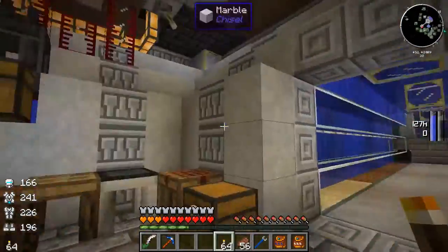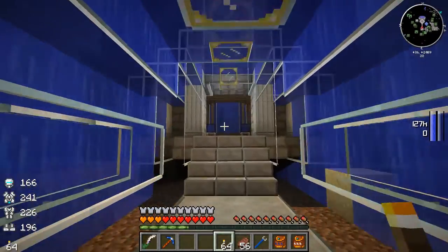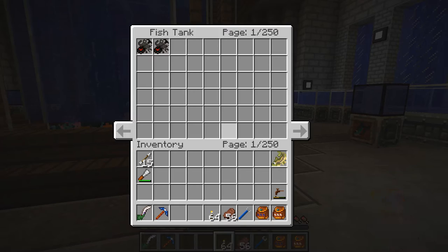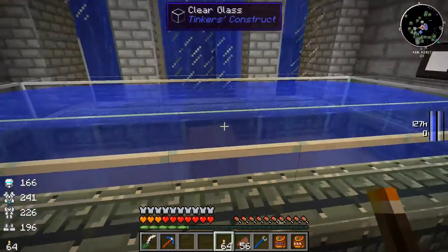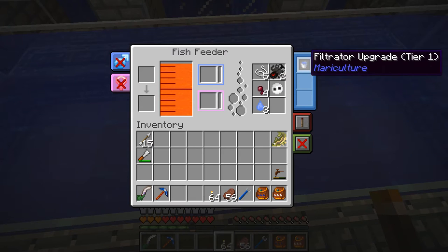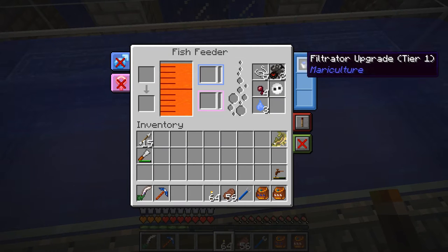We're going to be taking a look at our crafting system, specifically our Applied Energistics system today. But first, let's see what's been going on between episodes. Last time we caught the spider fish — we only caught a couple, maybe four of them — so I bred them together and put them over here. These guys require brackish water. The Filtrator Upgrade Mark 1 turns saltwater into brackish water, and the tier two will turn saltwater into fresh water.